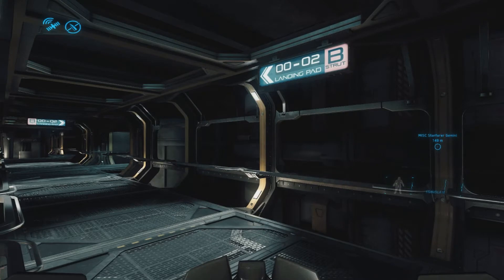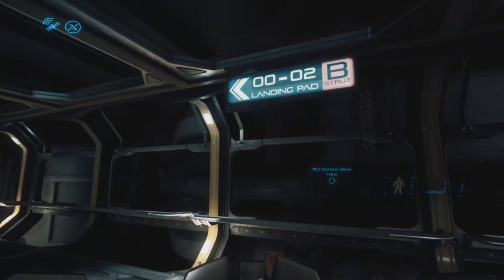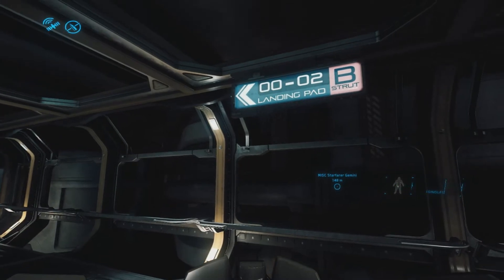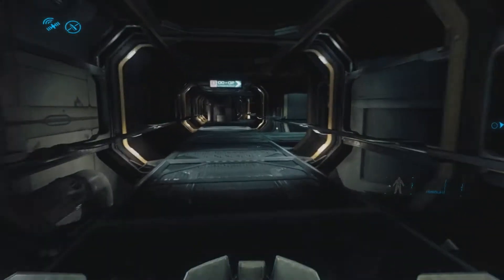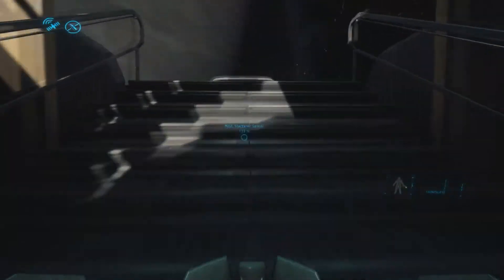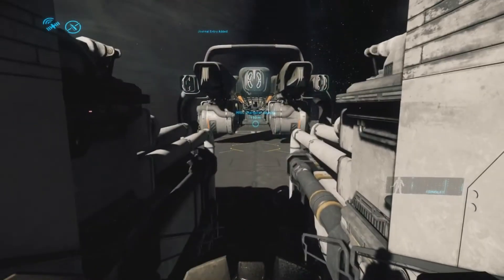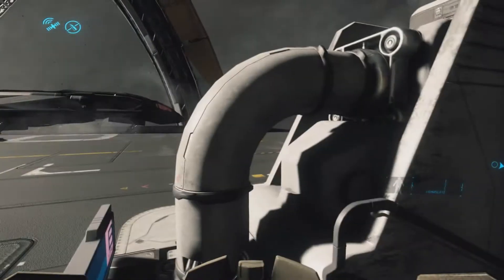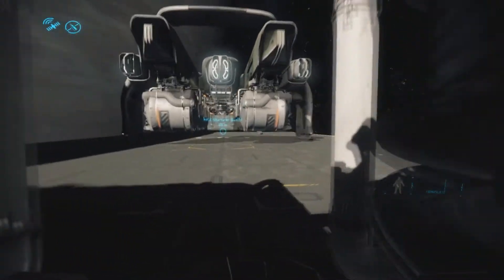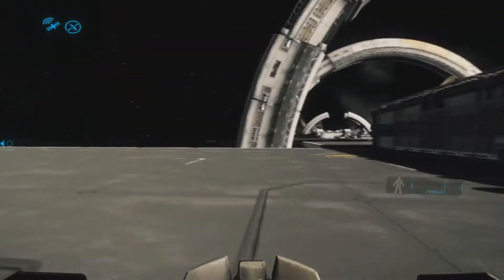Hello Star Citizen. As you can see, something has changed on Port Autostar — we now have 00202 landing pads and not just 01202. The reason for this is, ready for it — okay yeah, the reason is we got a new landing pad.